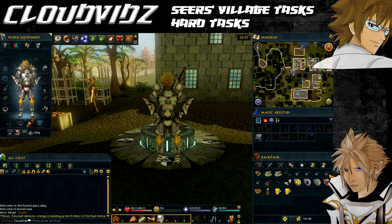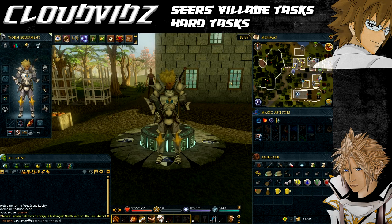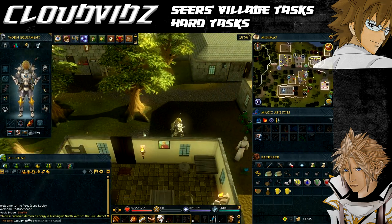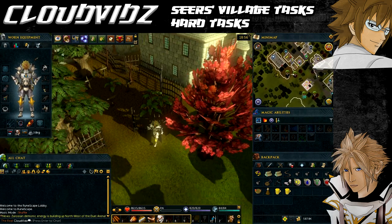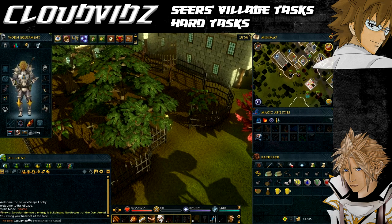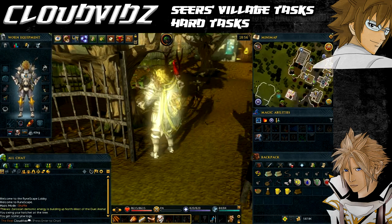We're going to start from the Seers Village lodestone. The first task is called 'See You at Five' — cut five yew logs. The logs must be cut from the yew trees in the Seers Village area, otherwise they won't count. You need 60 Woodcutting. Head around to the back near the church altar where the yew trees are, cut five yew logs, and the task will be complete.